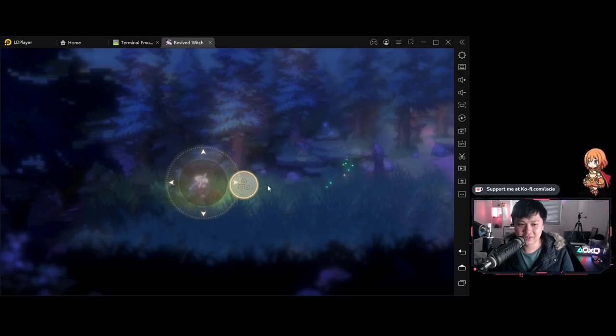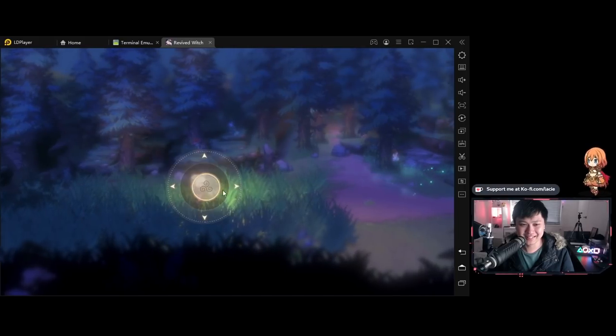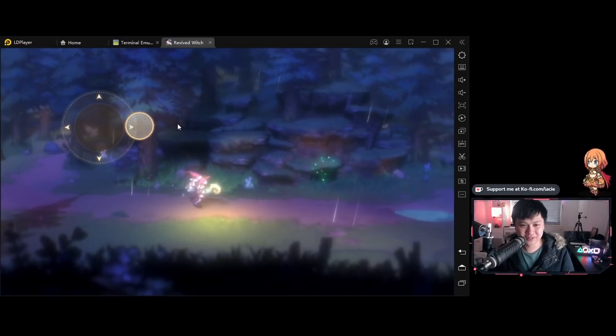Oh wait, can I WASD? No, I can't. Okay, I can move though. This is not 100% what I was expecting, but it looks like we can move our character and I'm pretty sure we can travel up, down, left, right as well. Oh, the character's so cute — she just put on her little hat.